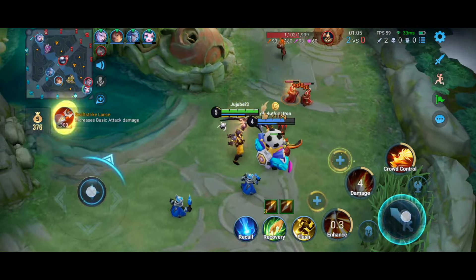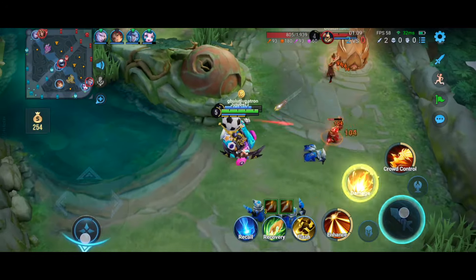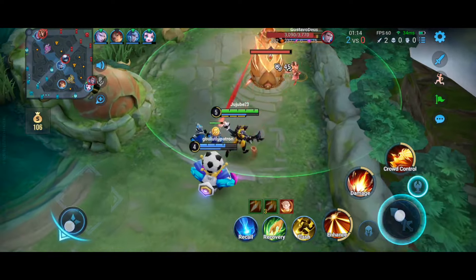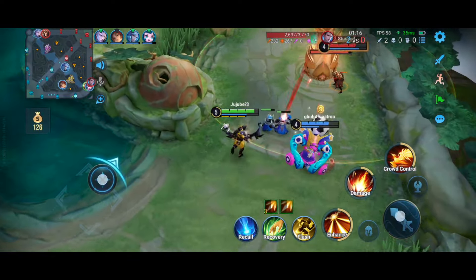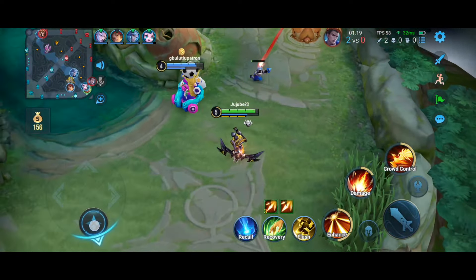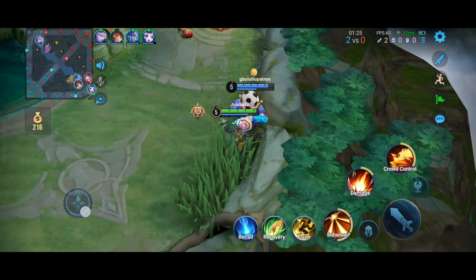This guy has over-extended himself — we have two players, he was quite low in HP and just walked up too close to us, so that was another free kill. Now we're kind of under the tower trying to do some damage but also whittle down the enemy's HP a little bit more.